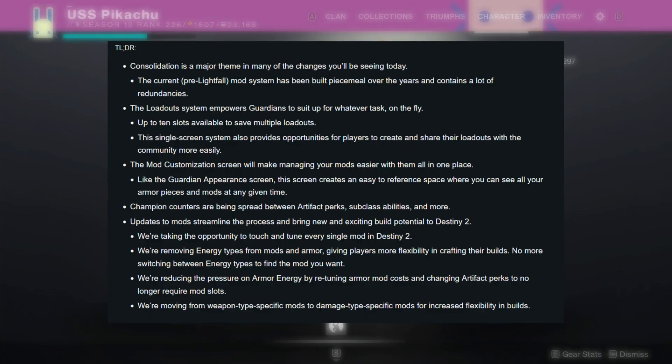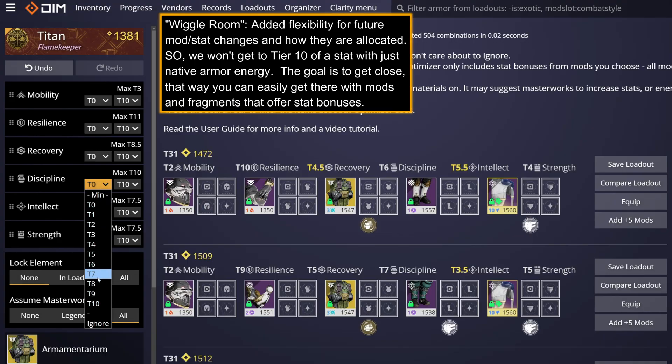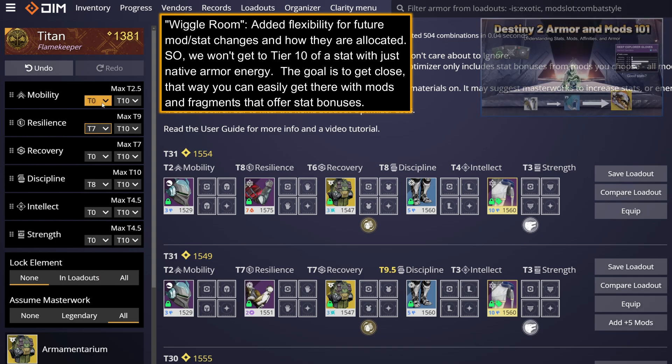Build crafting is being revamped in Lightfall: an overhaul to mods, additions and alterations to fragments, new armor, removal of armor affinities, and a new loadout system. To allow for these changes, we're going to bake in some mod and stat wiggle room, allowing you to easily tweak your builds once these changes go live. For a refresher on how armor and stats work, I'll leave some resources down in the description.